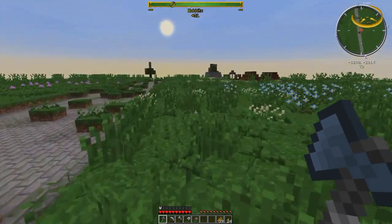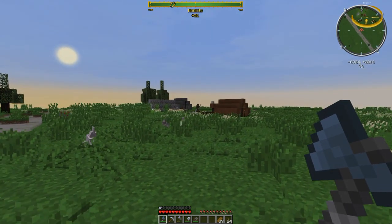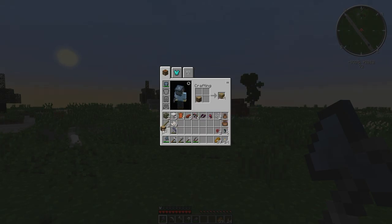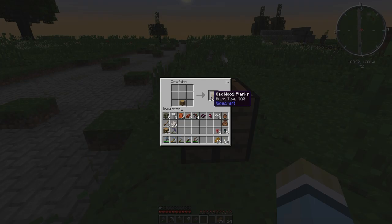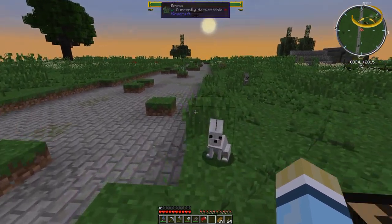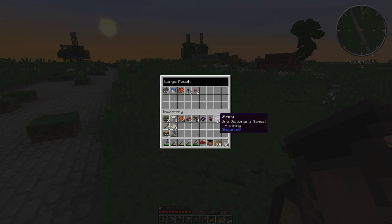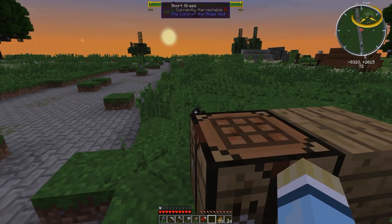There's an encampment up here — this looks like it might be an orc encampment. If you're on the orc side, you can go up and trade with them. We're going to kill them though. I want to make a workbench because nighttime is coming, and if we don't sleep we'll get overrun by orcs. We're going to make a bed real quick. I'm going to leave the workbench behind because I don't want to carry extra stuff on this long journey.